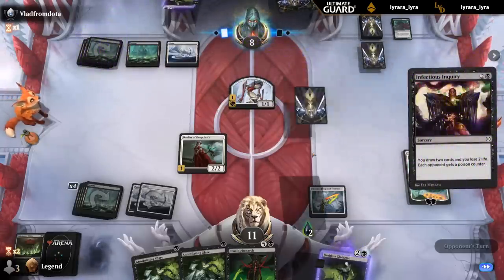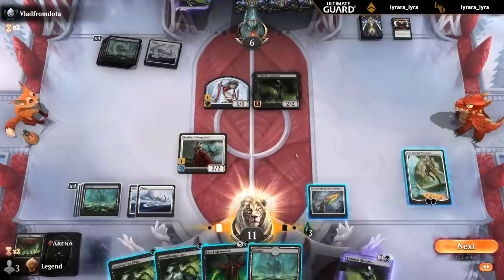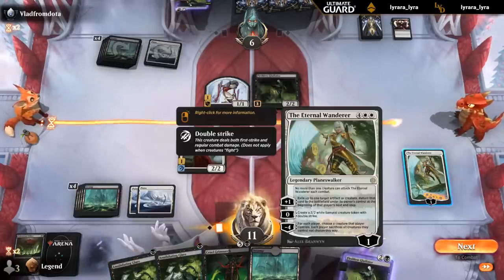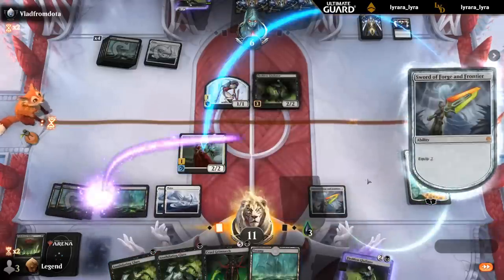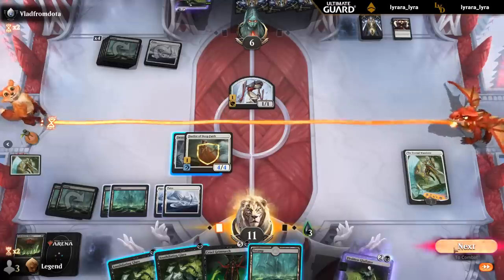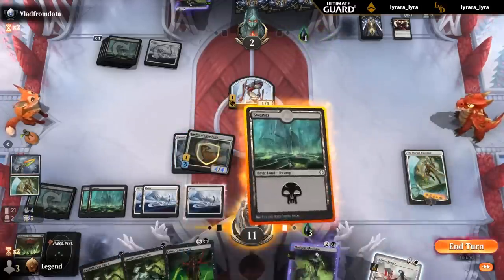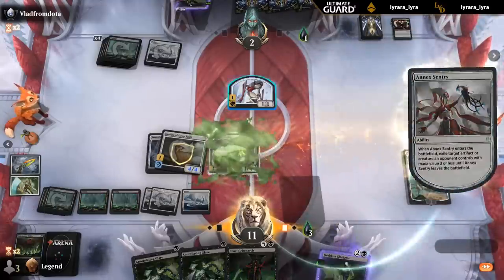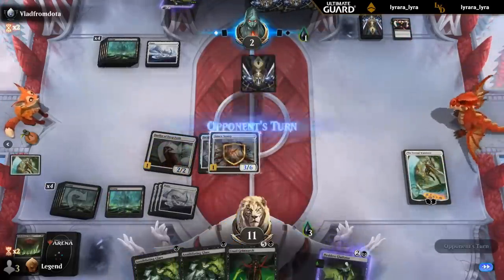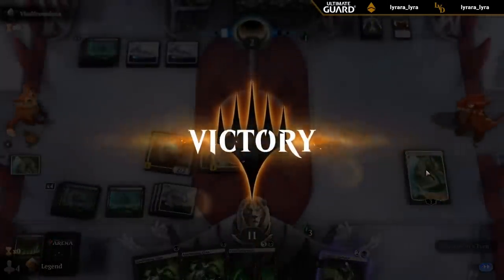Big turn coming up — can they remove Dualist? If they cannot, our planeswalker is going to take over. And yeah, looks like Eternal Wanderer has stuck the landing. So we can start making Samurai. Could also plus one, remove Gladiator so Dualist can attack. Could also Glare, but then I'm spending all my mana. We should be able to find something to block the Mites on the way back. And that will do. Might as well move the equipment. So now both creatures are lethal. Double Glare in hand, planeswalker — good luck to our opponent. Well, this definitely feels like both a Wanderer and Sword victory.